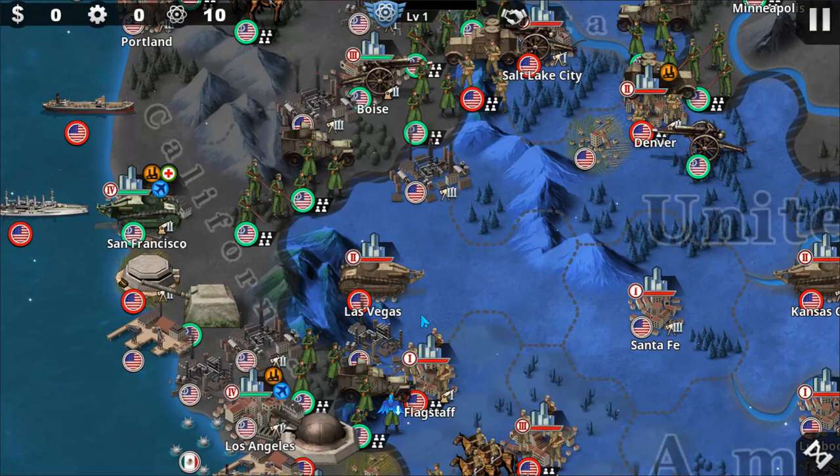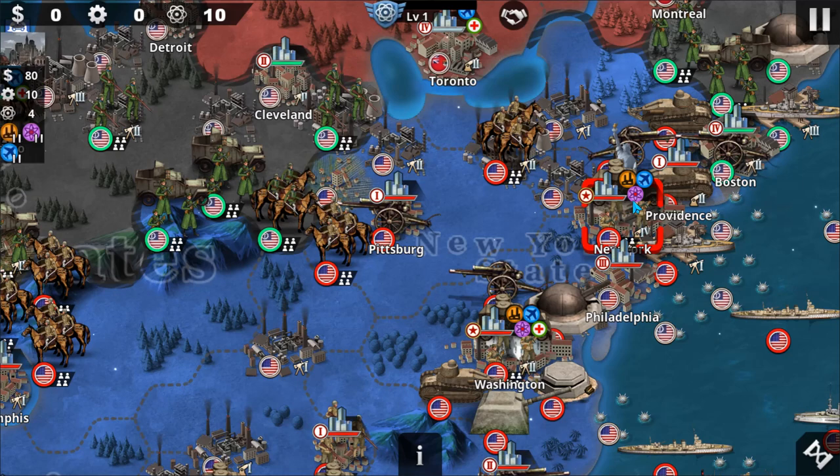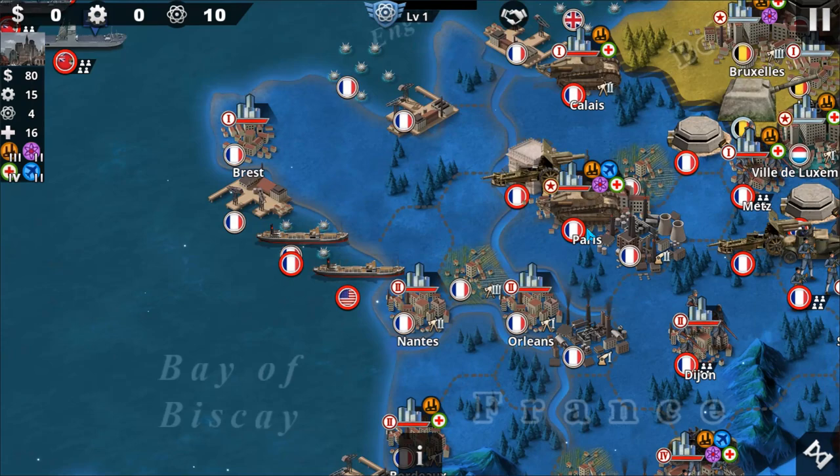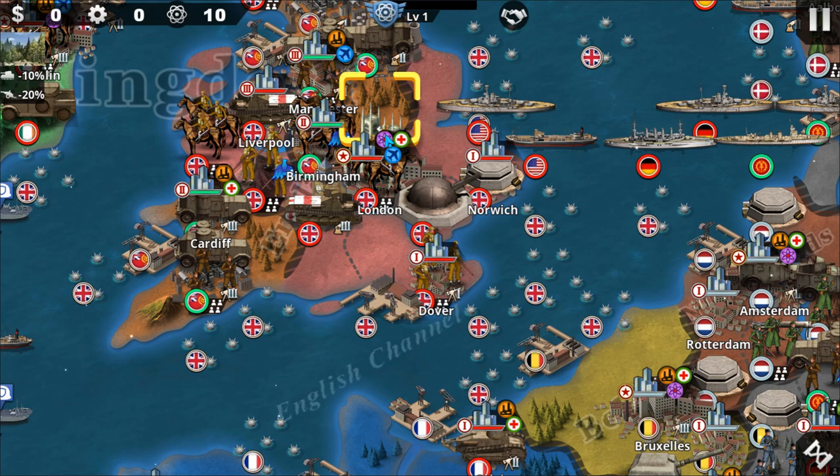He mentioned the Statue of Liberty — yeah, we finally see it. And the White House in Washington. I think the White House was imported from European War 4: Napoleon. We can see Agnet Reim from European War 6, and we can see the Cathedral, also from European War 6 as well.